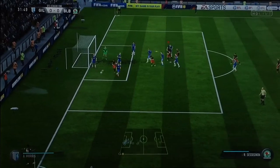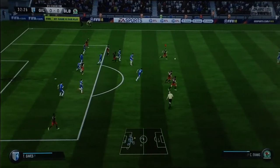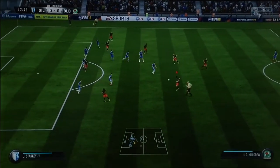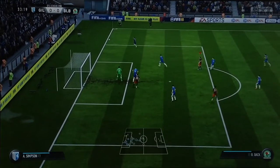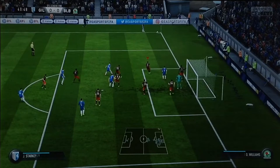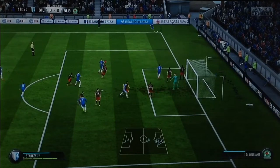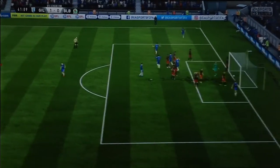Elliot Bennett takes the corner in a good area. Can't quite find the head of anyone. Corey Evans gets it down with good control. Charlie Mulgrew lashes it from some distance — brilliant save from the Gillingham keeper. Gillingham corner kick then, Starkey the taker again. Puts it low, the volley — 1-0 Gillingham. Easy as that.